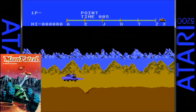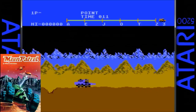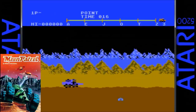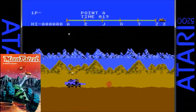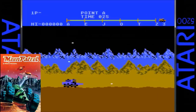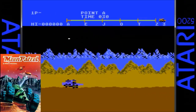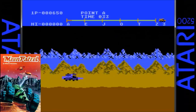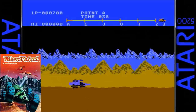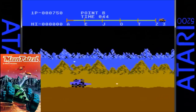The Atari 5200 version is really well done. The first thing you notice are the excellent graphics — the parallax scrolling has been replicated and looks great. What doesn't look great is the actual moon buggy itself — for one it only has four wheels instead of six, and it also has what looks like a giant drill sticking out of the front. The sound effects and music are very good with the same catchy theme playing in the background. Despite the horrible controllers, the game does play very well. The Atari 800 version is almost identical to this one.